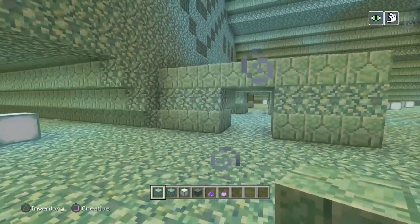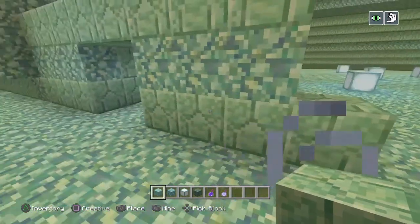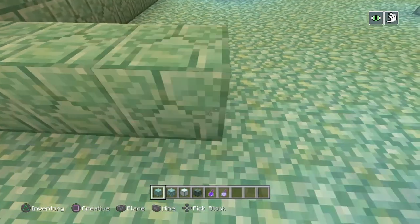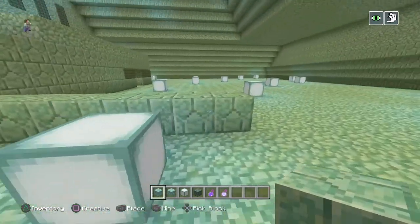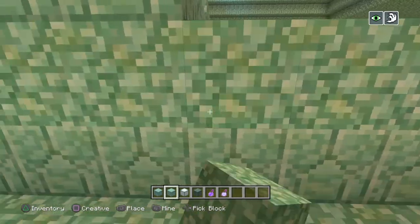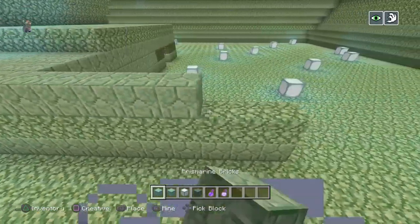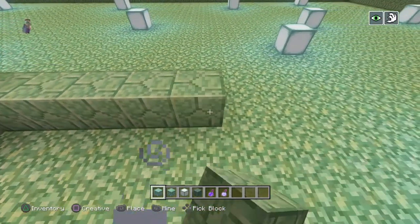On your right side here — when you walk out you get this kind of design — you're going to want to go out by 11 blocks. Currently we've got three, so you want to go an additional eight more: four, five, six, seven, eight, nine, ten, eleven. Double check that — one, two, three, four, five, six, seven, eight, nine, ten, eleven. Yep, that's perfect — make sure it's 11 right there. Then you're going to want to come across by six: one, two, three, four, five, six.